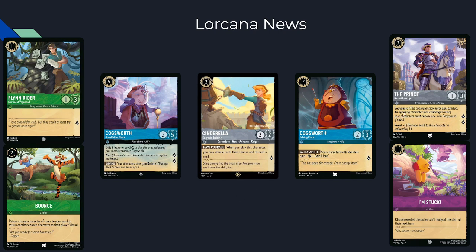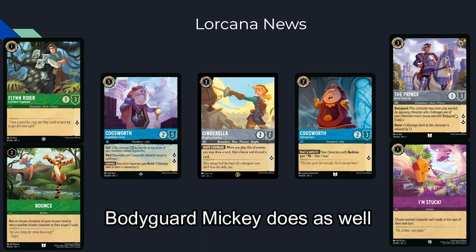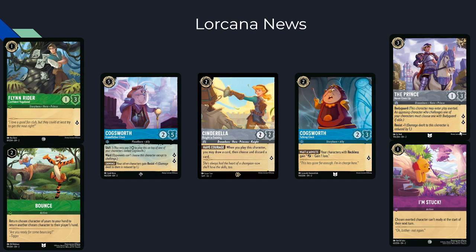Next up we have The Prince, and out of all these cards spoiled I think he's the best card right now. A three-mana inkable 1/3 that quests for two with Bodyguard — currently as far as I'm aware the only Bodyguard that quests for two, which is very exciting. One problem with Bodyguards is that unless they have something to protect they're kind of useless, but this guy just quests for two every turn if he has nothing to protect. He also has three health so he doesn't die to Fire the Cannons, and with Resist 1 he doesn't die to Smash either. This is very strong especially in yellow-Steel decks: Lilo turn one, Simba turn two, The Prince turn three.